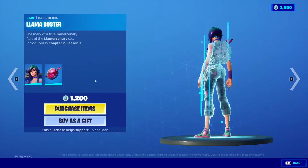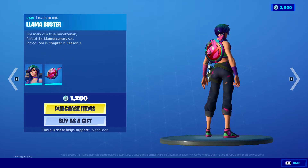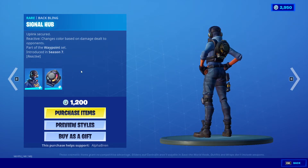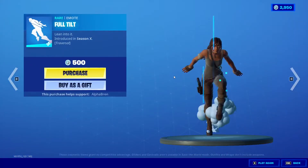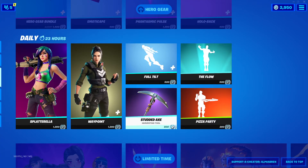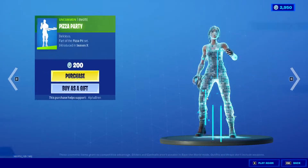Splaterella's back — pretty ugly skin, in my opinion — with the Llama Buster Backling. The Waypoint skin is back with the Edit Style and the Signal Club Backling; it's reactive as well. Full Tilt is back, Troversal, Flow is back, the studded axe, and Pete's party.